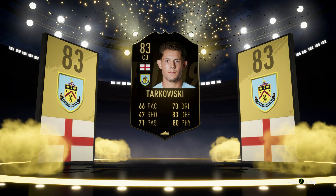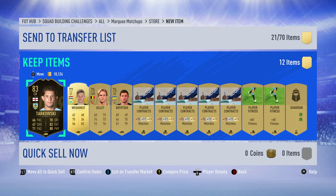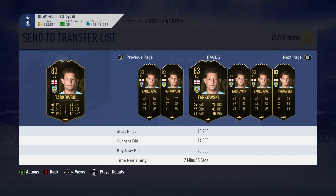Basically, I had an extra pack because I didn't redeem everything last time, and then when I changed over the screen I had an extra gold pack. I didn't want to open it without showing it. I don't know whether I got it in the last one or this one, but it's definitely from the squad building challenges, so that is pretty good. I don't know about 20k — I'll keep him. He'll probably go up next week, so I'll keep hold of him.